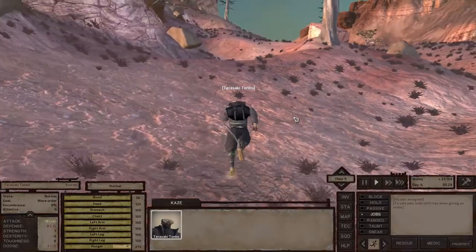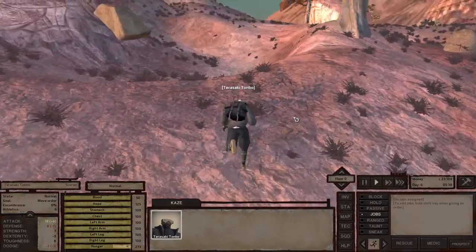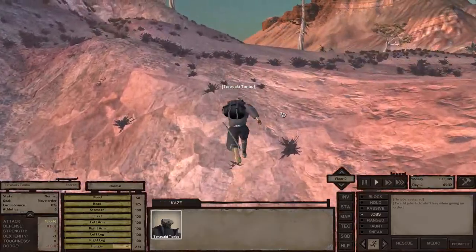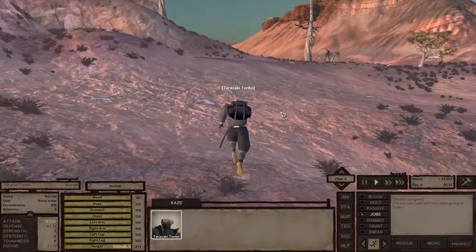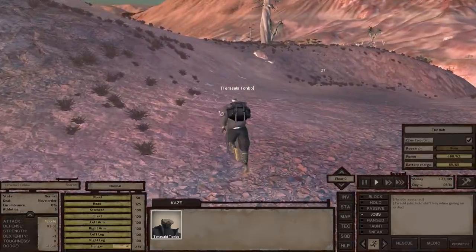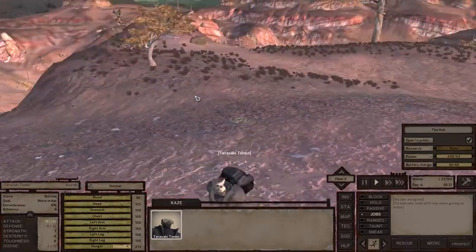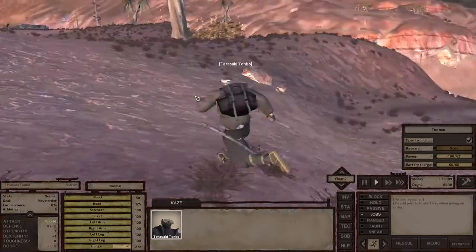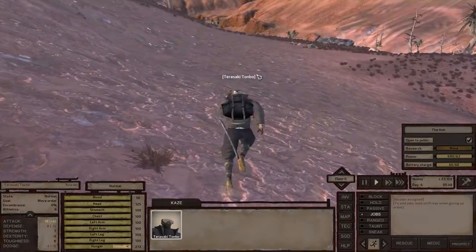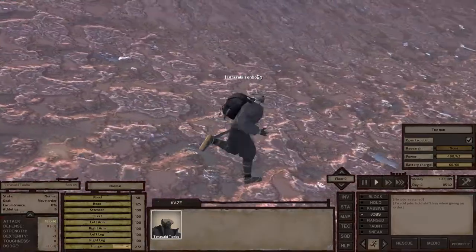Being hiveless is frowned upon by the Hive society. So we'll go to the shack city and see what we can get there. Look at us run — we have our trusty katana, leather jacket, flathead reader-type helmet, and straw sandals. We are the samurai!